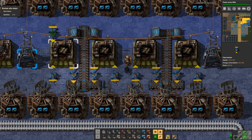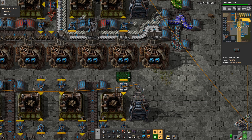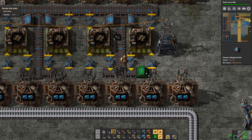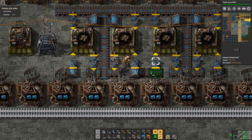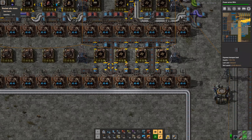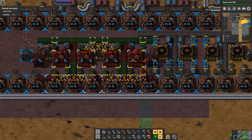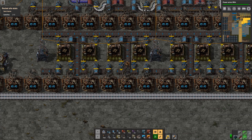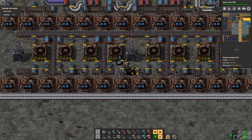And then the input — the upper one is really easy, the lower one requires a little bit of underground belts again. Let's extend that out like that, and we can already copy that over. Works like a charm, works perfectly fine.